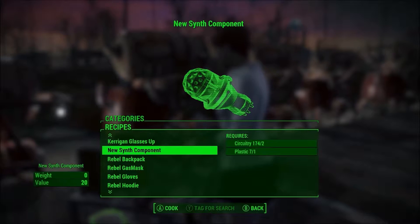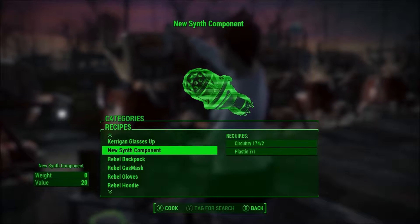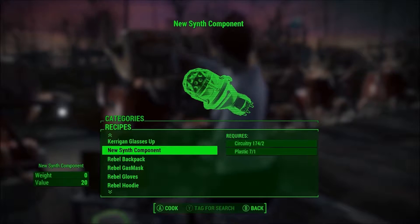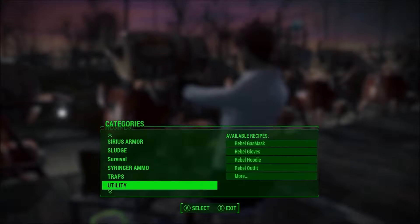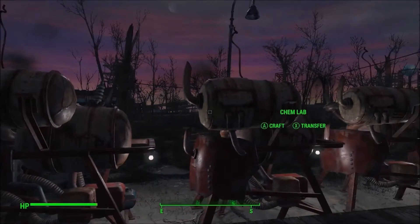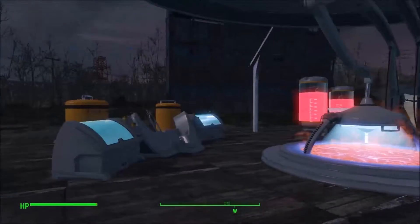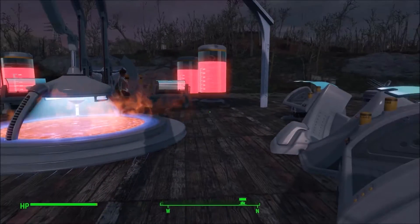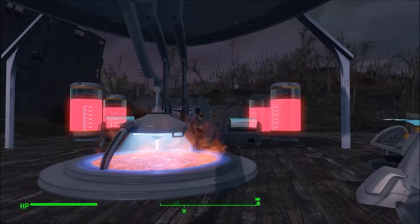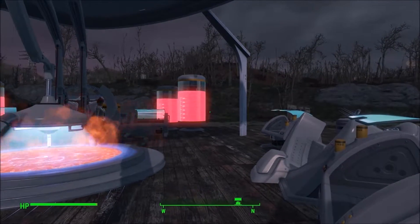Once you have those made — except for the body scanner, because you need to carry that one around with you — once you have the cell culture and the synth component made, stick them in your workshop and it will draw from the workshop itself. Once you have your setup made, it needs to be on a flat surface — you can't just place it on the ground. You can scan people and have a certain number you want to make copies of, then go into the terminal.